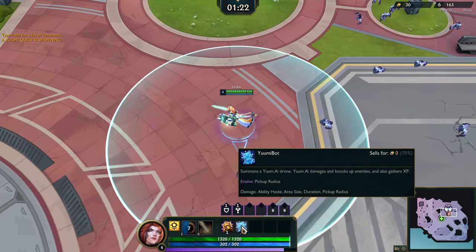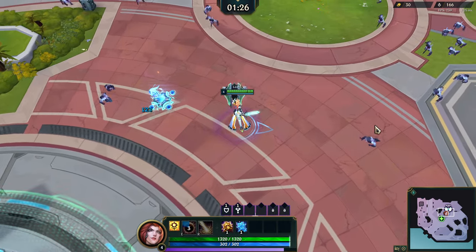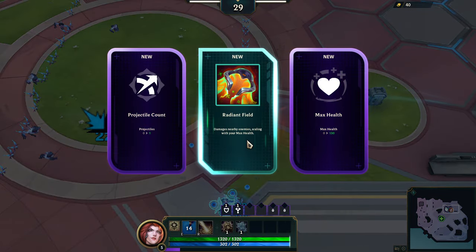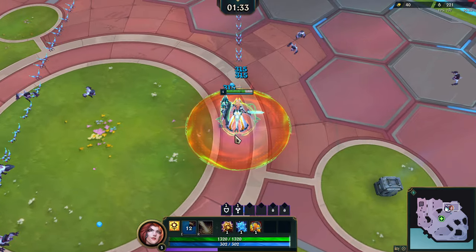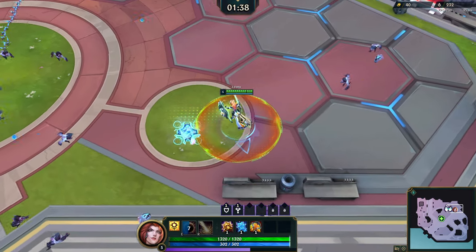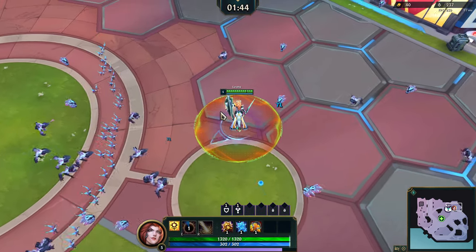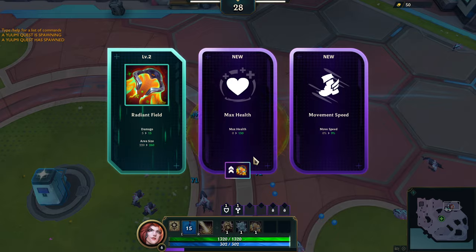What's the radius, what's the cooldown? Is this active? This is the Yumi quest. We got a Radiant Field — this one does damage around me based on max HP. We definitely want to get the max HP upgrade along with armor. We're gonna go hyper tank Yumi carry — is that what we want to do? Absolutely. We take max health.